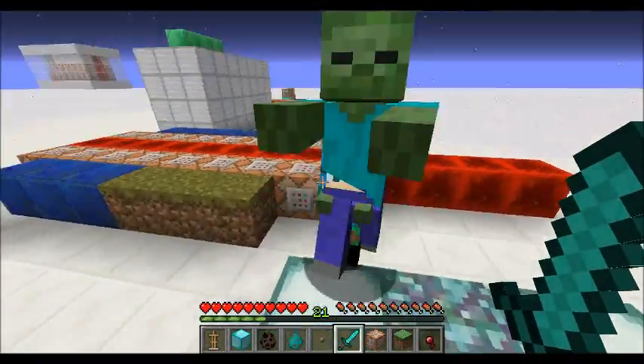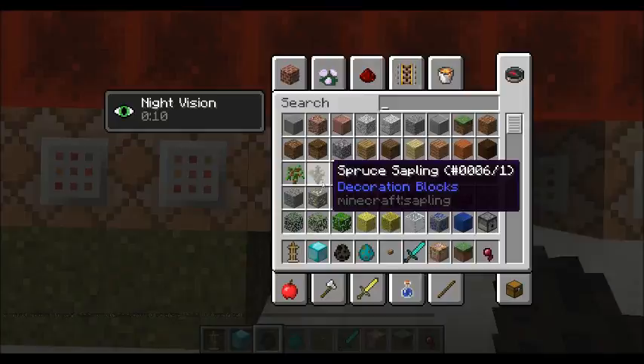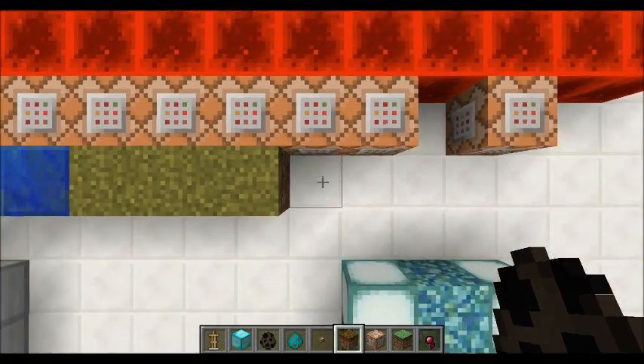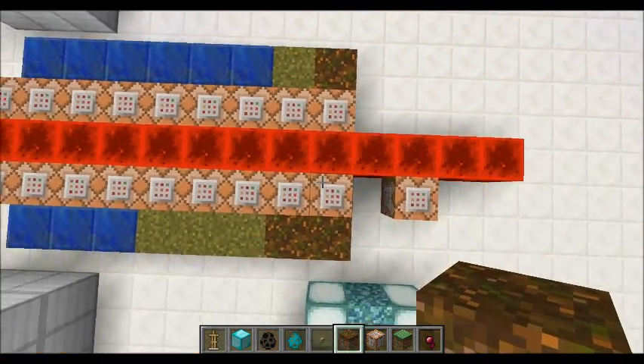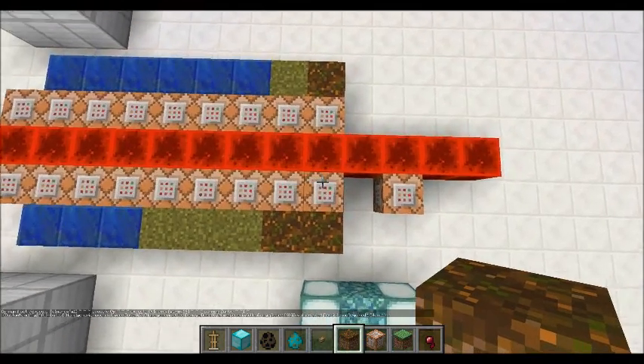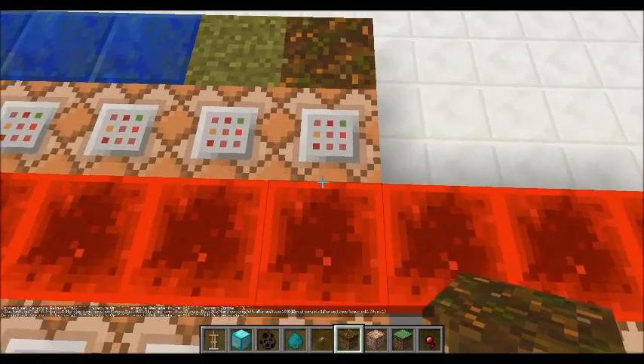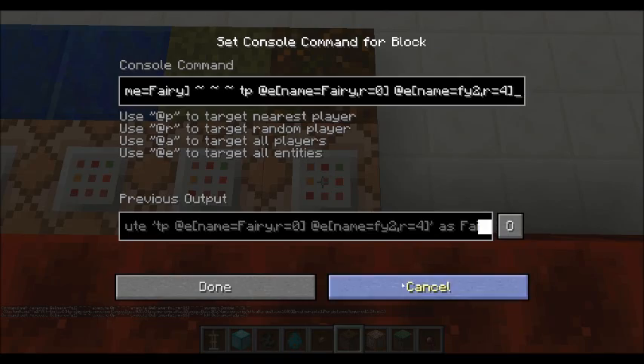I want to make it so if the fairy gets close to us again she turns back into a bat. Let me explain how that switch is performed. Executing from the summoned bat to the nearest player: if the bat is further away than 16 blocks, it will summon a zombie named 'fy2' with zero attack damage, a follow range of 100, invulnerable, persistence required, and silent. At the same time it will kill the bat, and another command teleports the fairy to the zombie.